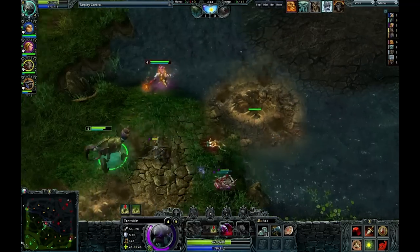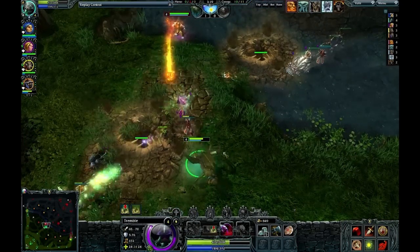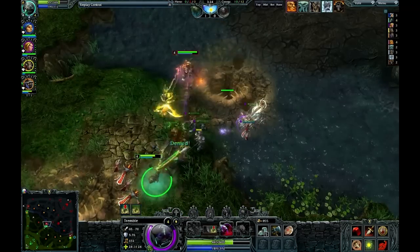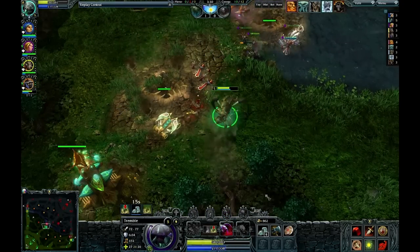On the other hand, your spells do a lot more, generally speaking, even at rank one. And by the time you get to level three and you've got a rank one ability and a rank two ability, you can pretty much kill people with a two-hit combo, depending on what hero you're playing. It's a whole other world.